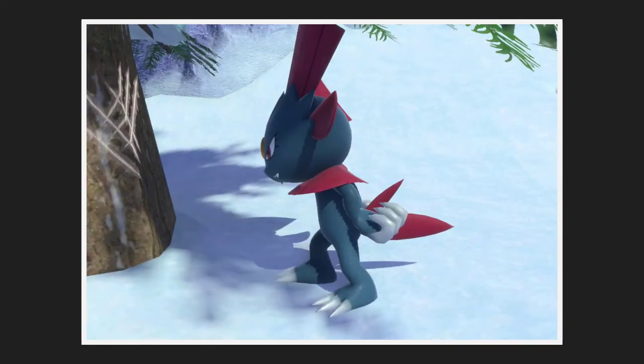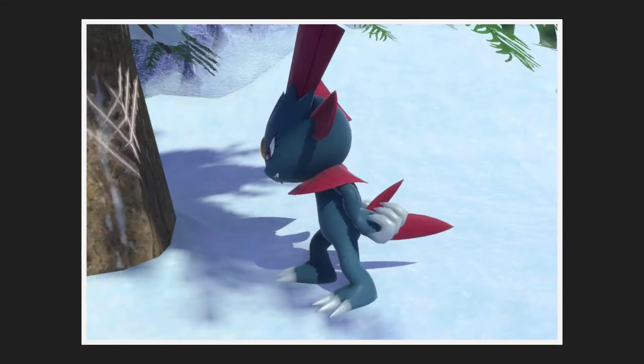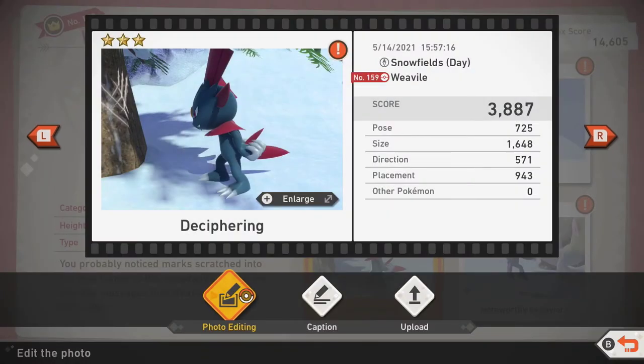And here you go guys — as you can see, this is a three star photograph of Weavile deciphering the scratch marks on the tree. I was just a little too fast there because I wanted to get that four star to work. This is pretty straightforward and you can still get this while having it read the scratches after they've been hit with an illumina orb.